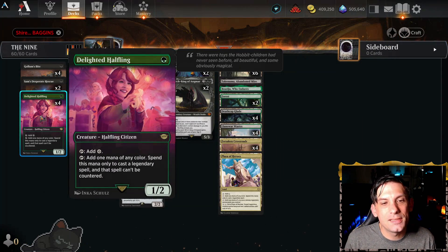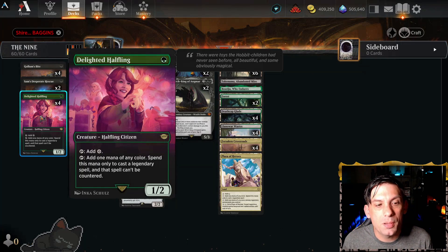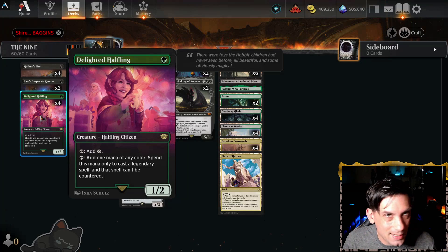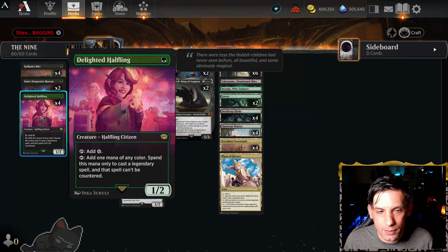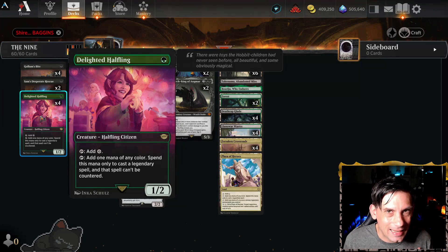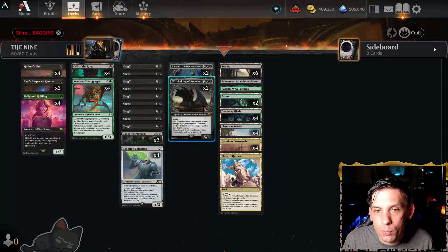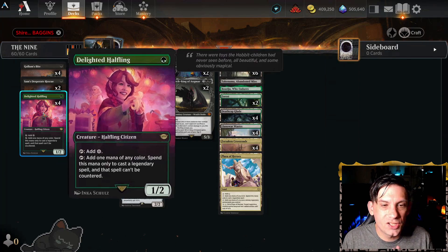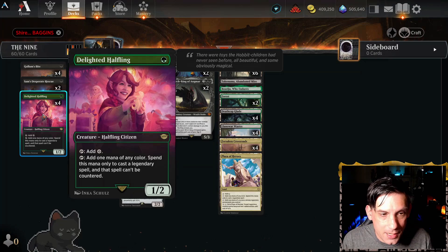At the bottom of the curve, we've got four Delighted Halfling — a new creature in green, a 1/2 Halfling Citizen for one green. It can tap for a colorless mana, which is the main reason we're using it. Being able to make a mana on turn two so we can play a three-drop on turn two is super important — it allows us to get our first Nazgul down right away on turn two. We can also add one mana of any color if we're using it to cast a legendary spell, and then that spell can't be countered. If we bring the Halfling back with Sauron later, it comes back as a wraith.